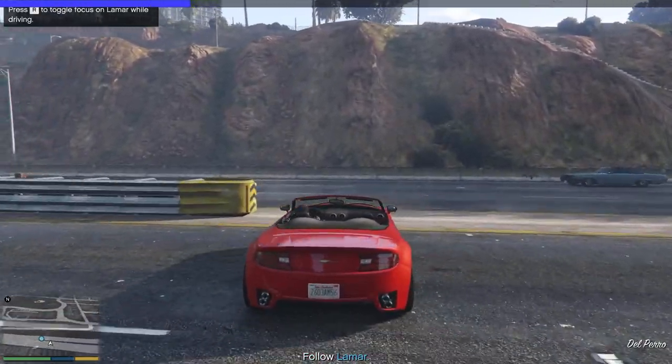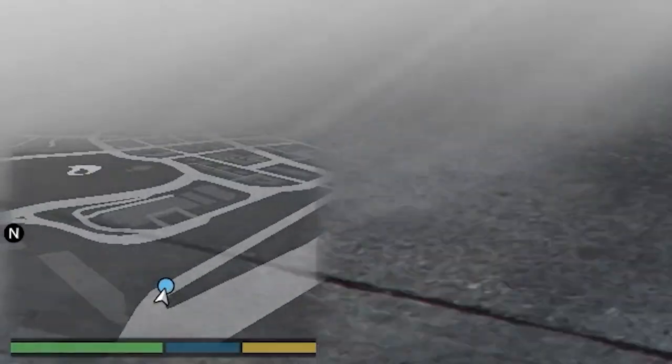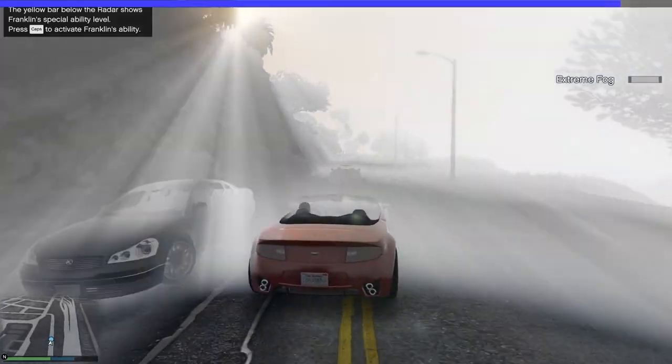This time I'm going to try the red car. All right, let's try this again. Extreme fog — that's fine. I can basically just use my minimap. I don't really need to see what's going on around me. If they get rid of the HUD, then I'm kind of screwed.